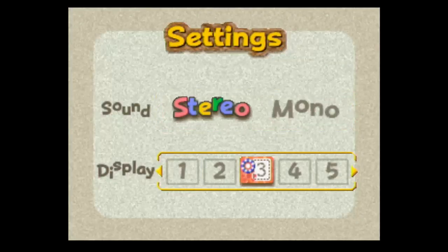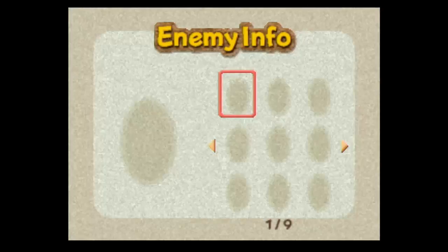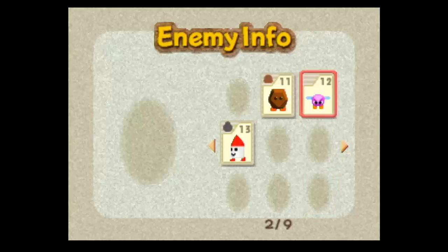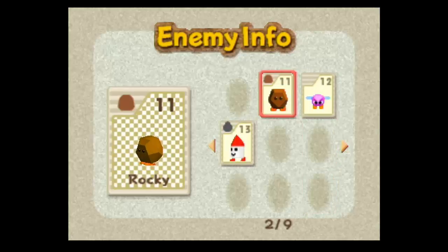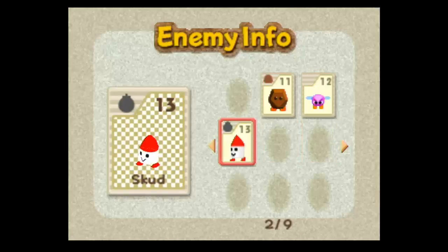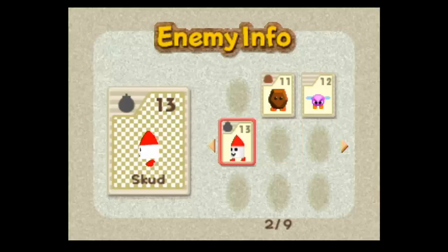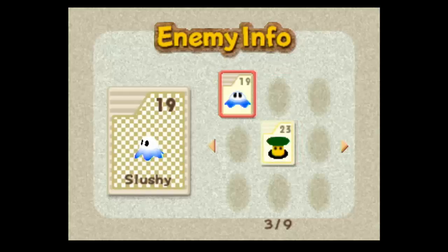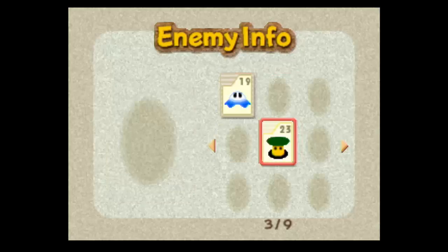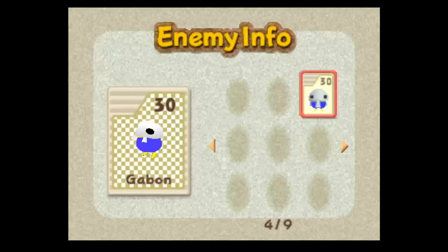Let's look at the enemy info real quick. There are nine pages and I don't have very many of them, but basically you just click on an enemy and it shows a picture, their name, and their ability. There's Bomb, Rocky, Pronto Bird — a classic. These ones are called Slushy, which is kind of cute.